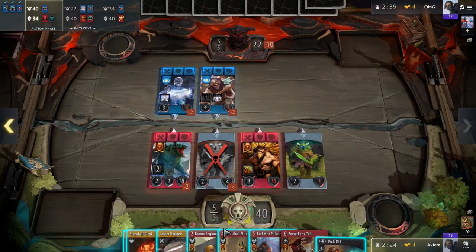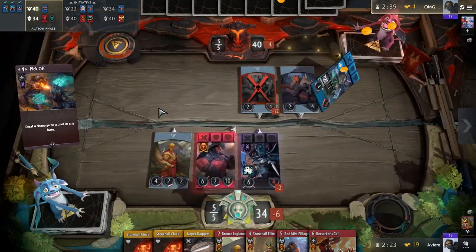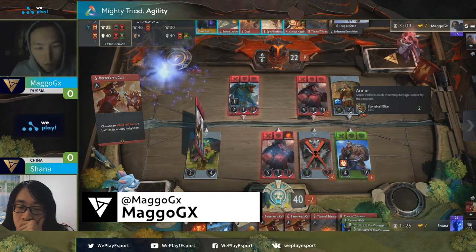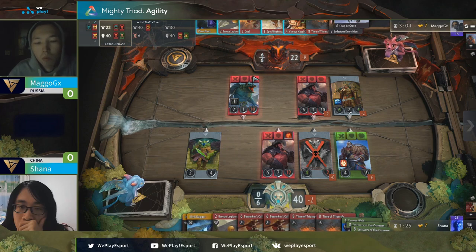Hello everybody. The deck with many names — 4 red, 1 black, red-black midrange, or sometimes red with a splash of black — has been making some huge strides lately. Mago claimed the throne of Wii Play Agility, defeating Shauna in the finals who also had the same deck, proving its strength and cementing it as a tier one archetype.